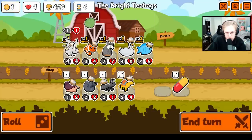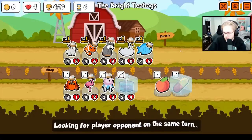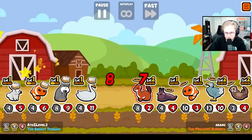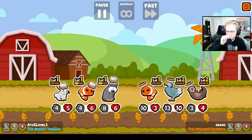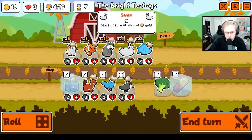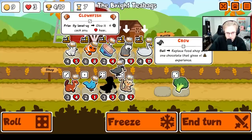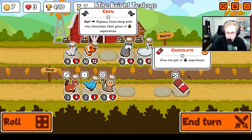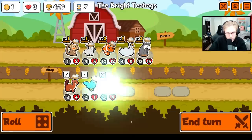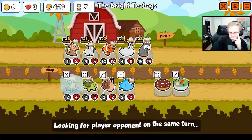Oh wow, this hits three? The Lettuce is actually good for once? Your team is large. Alright, let's get going. And then we look for the Egyptian Vulture to sell our Tamarin for.